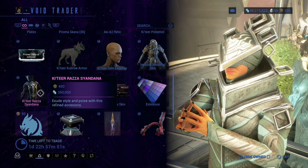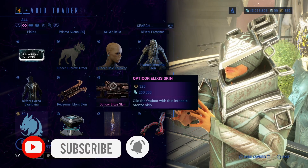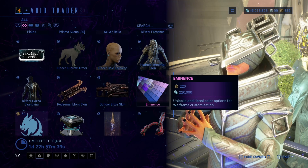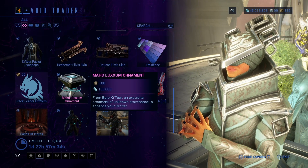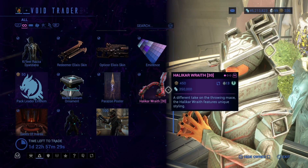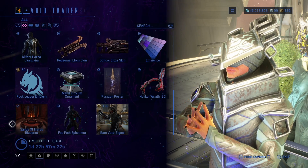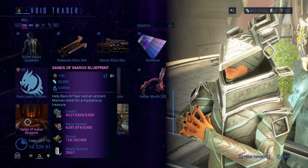Katir Raza Sign and Syandana, Redeemer Exodus Skin, Optical Exodus Skin, Eminence Color Palette, Pack Leader Emblem, an ornament for your ship, Parazon Poster, Huckle Wraith, Sands of Anaris — this is how you get Sands of Anaris, this is the blueprint. You'll just get Sands of Anaris by doing the mission.